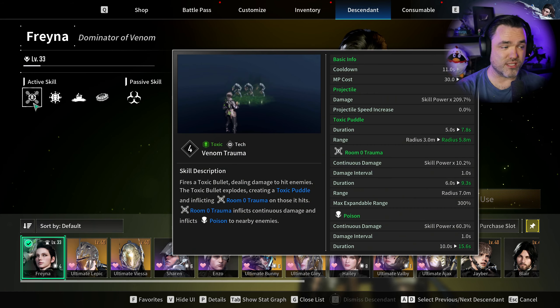This is very bad for a DOT-focused character for several reasons. Not only are there multiple ways inside Freyna's kit to apply a poison debuff, but those debuffs in many cases will have different skill power scaling. You can use puddles from your one or your three — Putrid Venom or Venom Trauma — to apply poison, and those will sometimes have different skill power scaling. On top of that, you have poisons from your defensive ability when you get hit while it's active, poisons from the toxic puddle or toxic swamp on the ground, and poison from her unique debuff Room Zero Trauma.